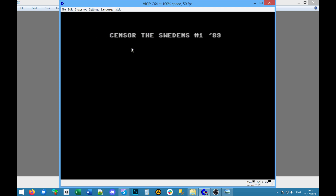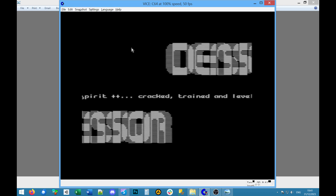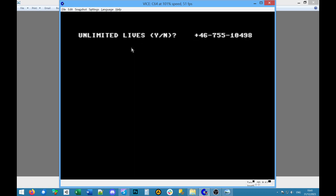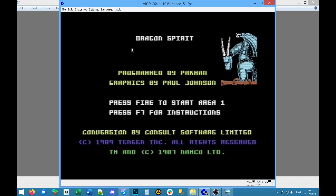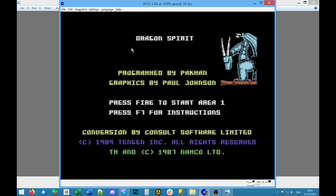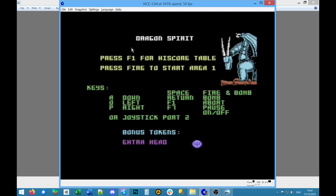Okay, these look like Sensor the Swedens — I guess that's a cracking group. Press the spacebar — unlimited lives. Why has it got a phone number there? Energy note. Programmed by Pac-Man. It's got keys. Joystick port two: space for fire and bomb, return for bomb. We can try space or return at some point. Fire to start area one. F7 for instructions — maybe I'll have a quick look at those. Oh, it's the same ones.